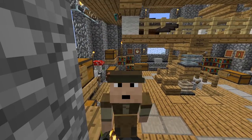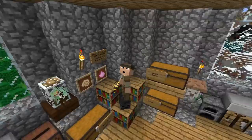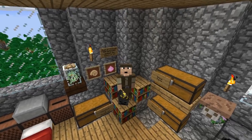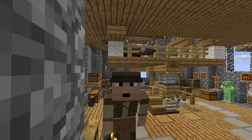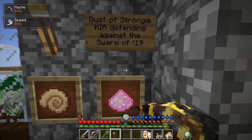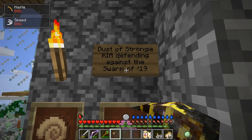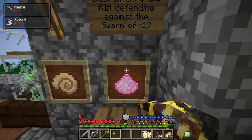Alright Survivors, Pauly Jr. here, and welcome back to RLCraft. We are picking up where we left off after the end of the last episode. We are at the Cozy Tower, just outside of Funky Town, and I am paying my last respects here to our fallen comrade, Strongy the Pixie, that we had befriended a few episodes ago, and she was killed. Killed in action, defending against the Swarm of 2019.